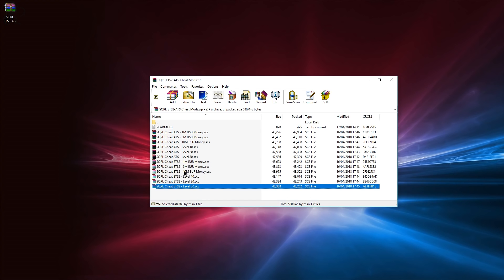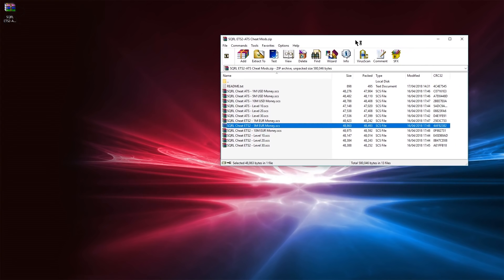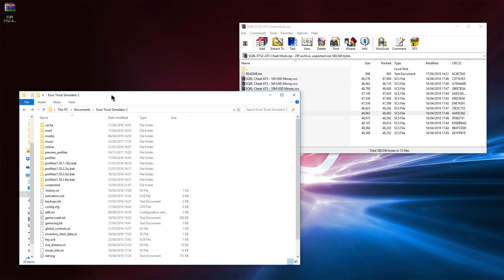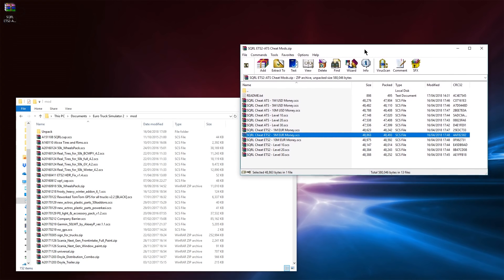So decide how much money you want and what level you want to be boosted to. For example, let's say I'm going to do Euro Truck Simulator 2, go for 5 million euros and level 20. What I need to do is open Explorer showing the Euro Truck Simulator 2 mod folder — that's your C drive, then Documents, Euro Truck Simulator 2, and then the mod folder. If you want to do this for American Truck Sim, go to Documents, American Truck Simulator, and your mod folder. So I'll highlight the ETS2 5 million and level 20 mods and copy them into the mod folder.